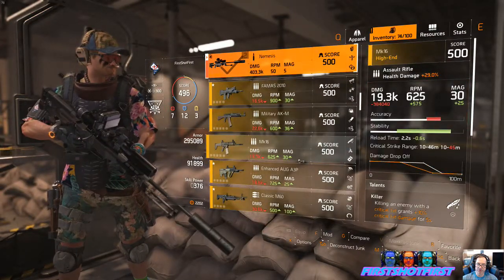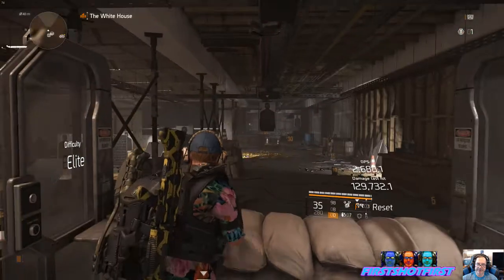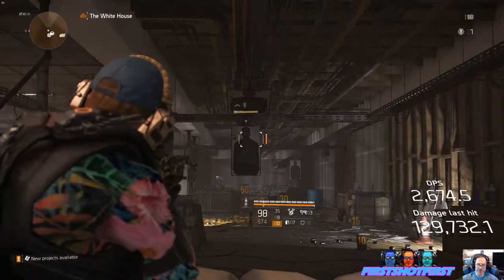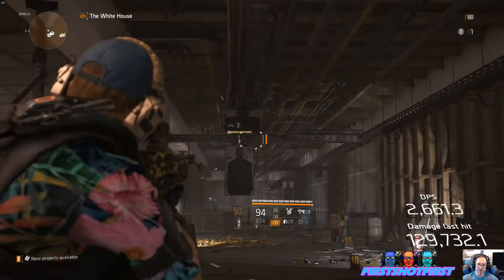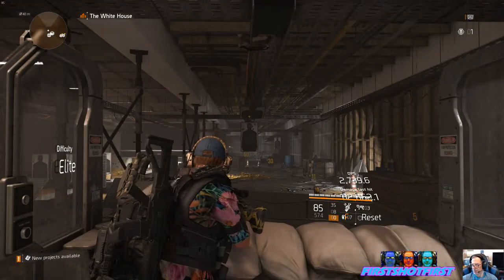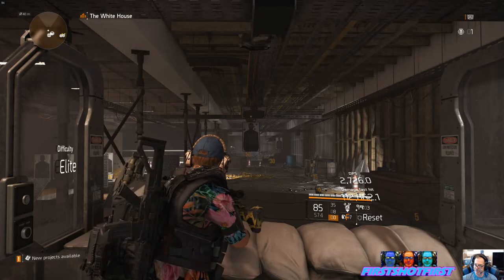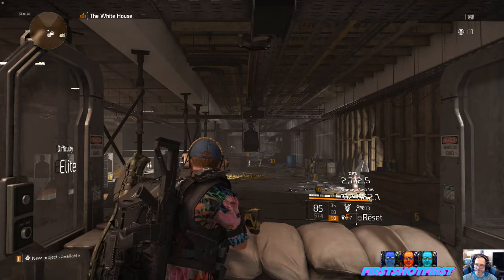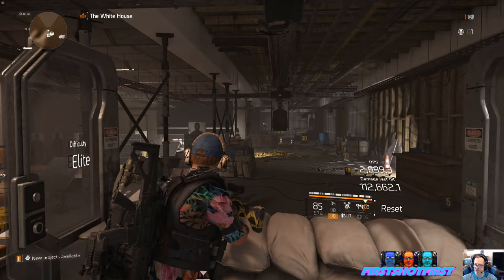If we switch back to the rifle, it drops to 113k. I'm going to include the spreadsheet at the end so you get to see all the numbers — you don't have to try to memorize that. So with the C79 3.4x, 5% damage-to-elites scope, you do get the buff from the Nemesis — with Nemesis it was 131k, and now with the rifle it's just 113k.